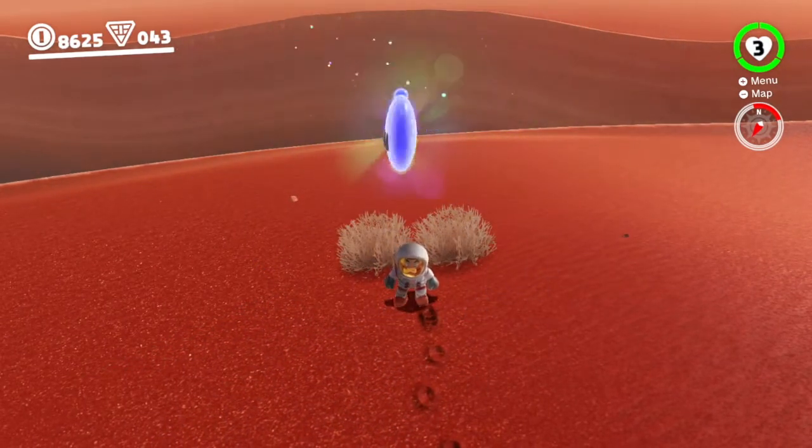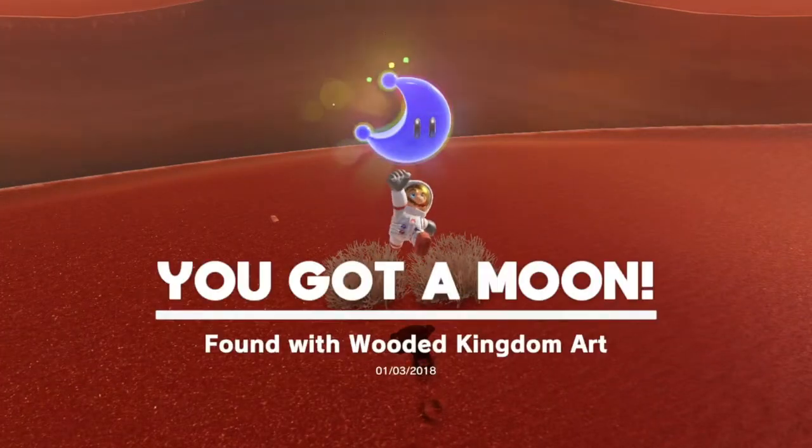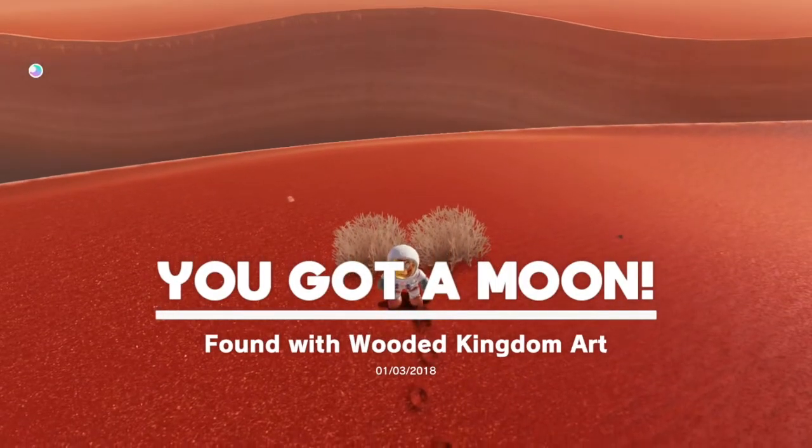And there we go, it's given us the moon! Man, that was a tough one. We're just going to pick that up now. And that's it guys — that's how you pick up the Wooded Kingdom hint art moon.